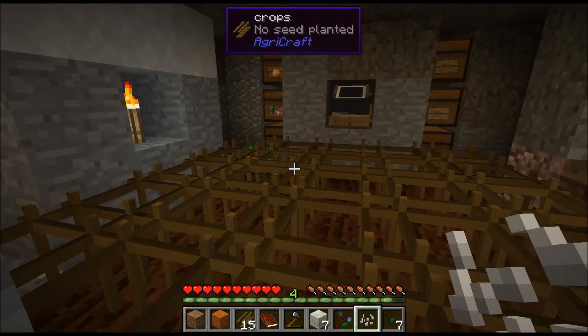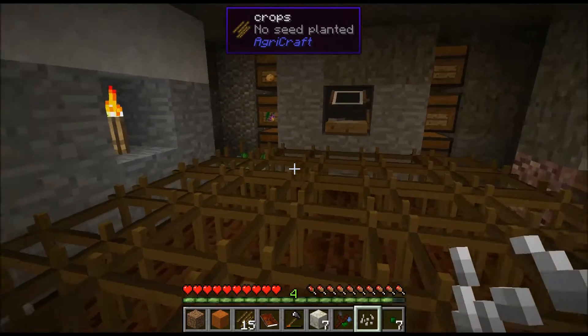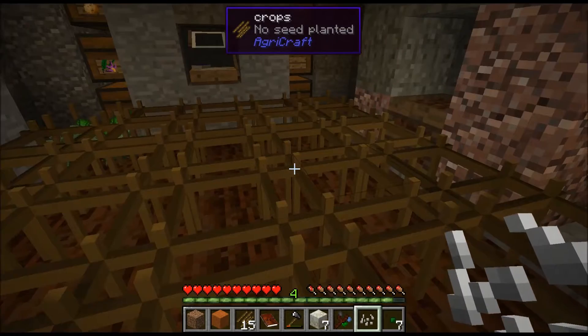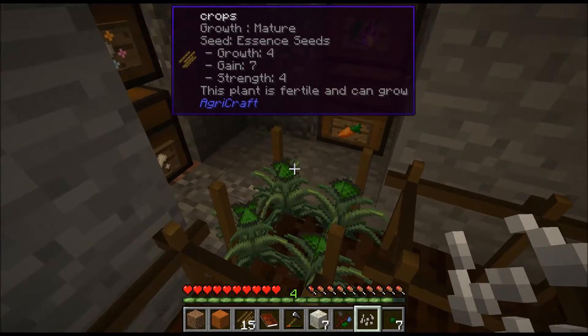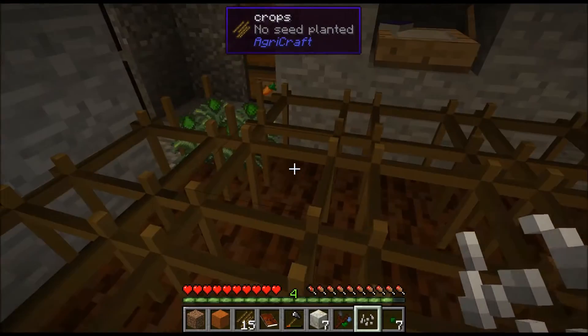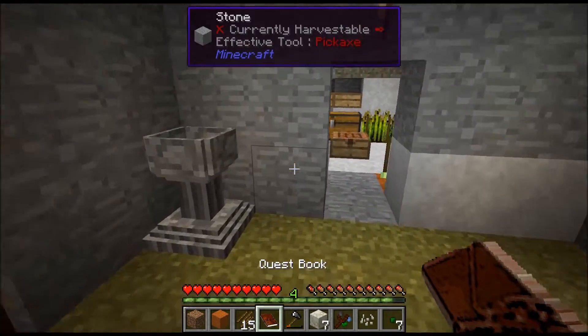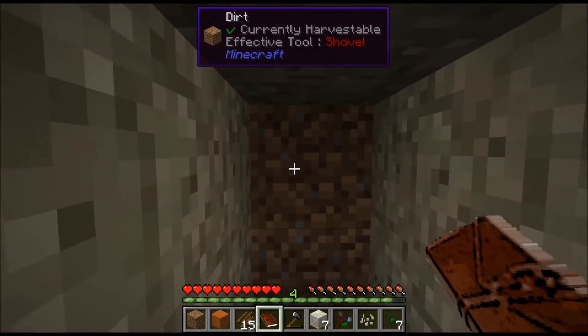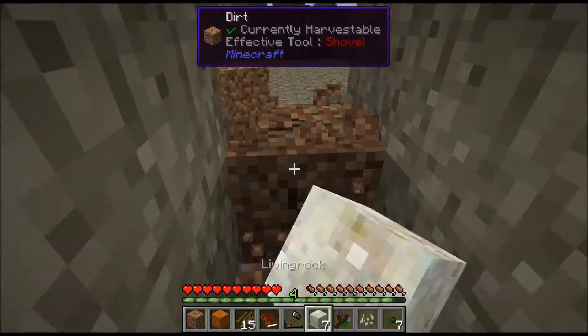Let's just grab a bunch of essence. You know what, we should actually have made a secondary farm. Maybe we could start moving outside. Maybe we do that next episode - build ourselves an outside house.